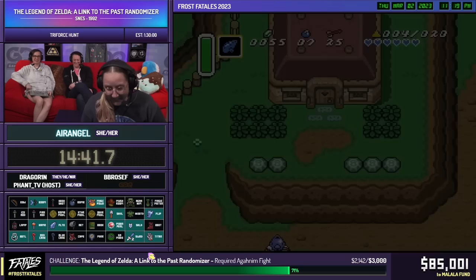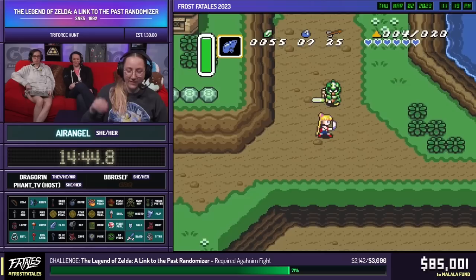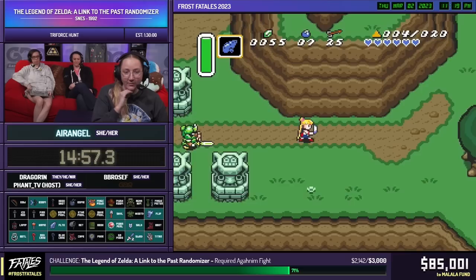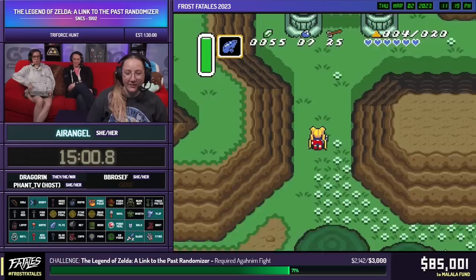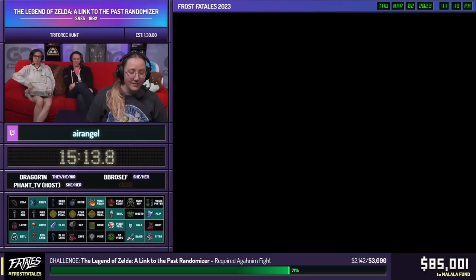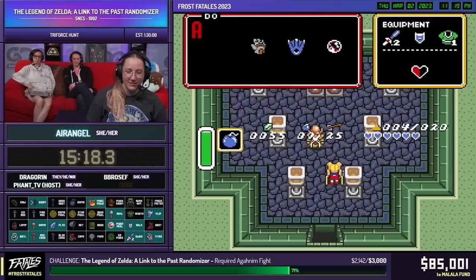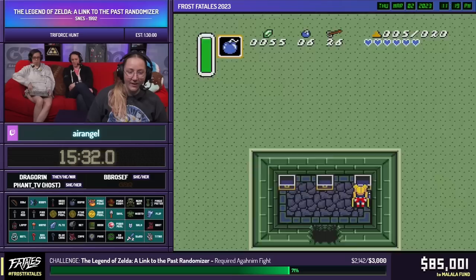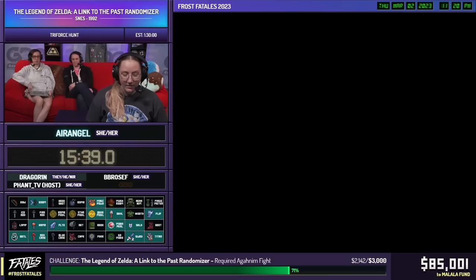We're at 2,000 dollars already! I have never wanted to defeat Agahnim so much in my life. The flute — you have to activate it at the statue and it gives you certain fast-travel points on the map. I'm going to follow the rabbit — rabbits are cute. This spot has three checks in it so I'm not just doing it to do it. We got another dorito! I'm going to follow the flippers next.